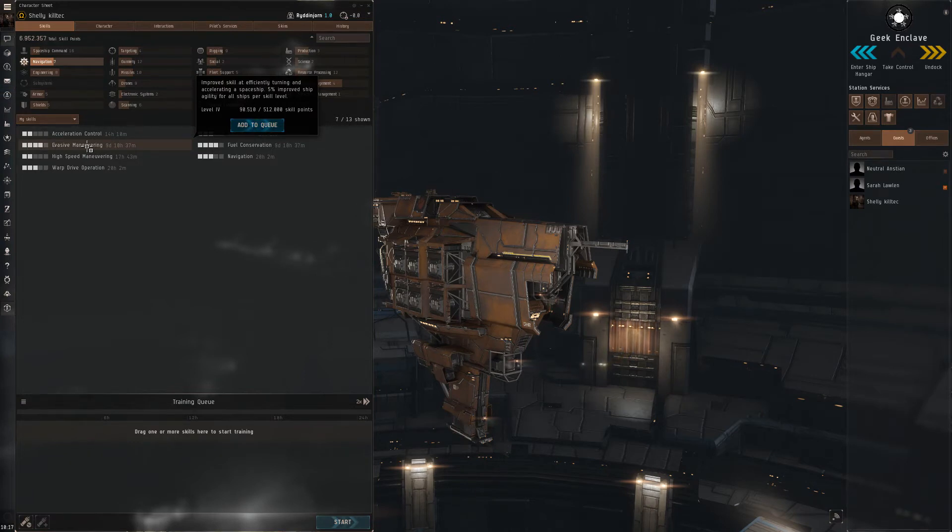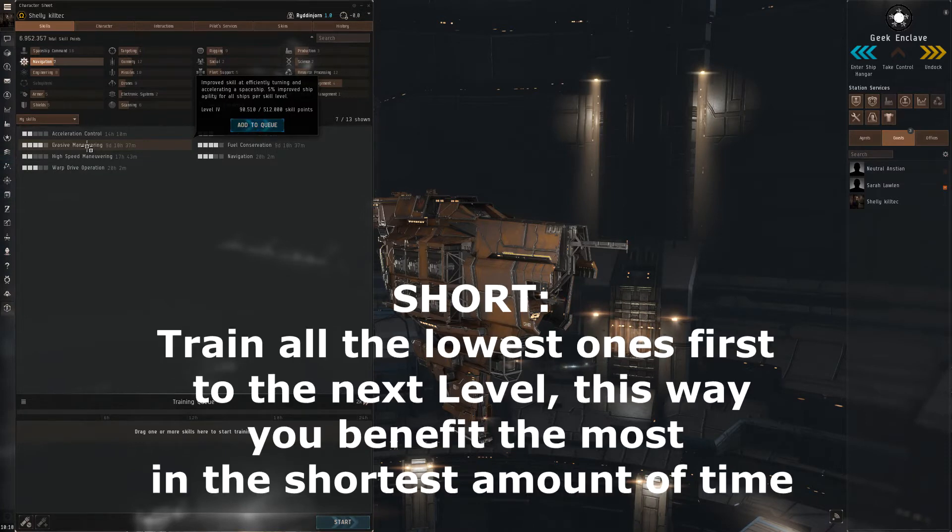Before I go into the list of skills you should have, another tip is not to skill one particular skill from level 1 to level 4 straight away — because, for example, level 1 might take 10 minutes, level 2 about 2 hours, level 3 maybe 10 hours, and level 4 over a day. Instead, when you have your list of essential skills, take all of them to level 1 first, then take all 10 to level 2, so you get the most benefit in the shortest amount of time.